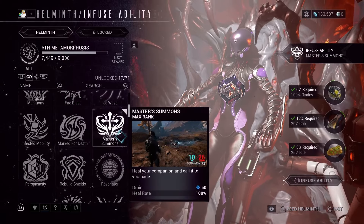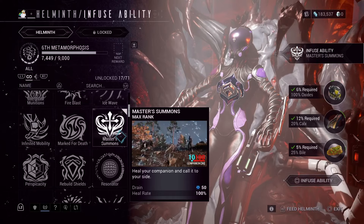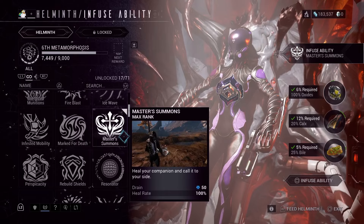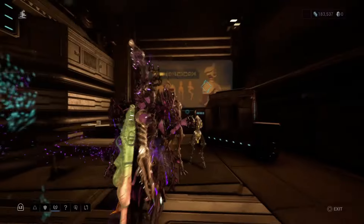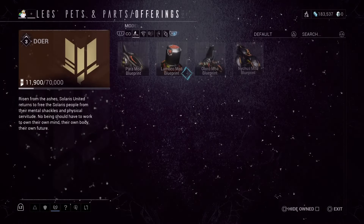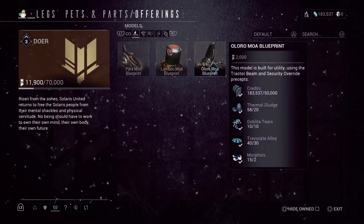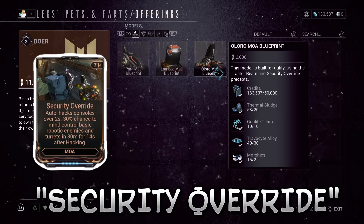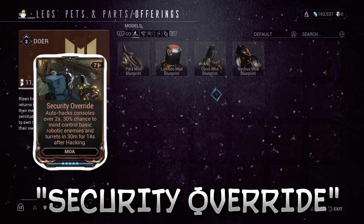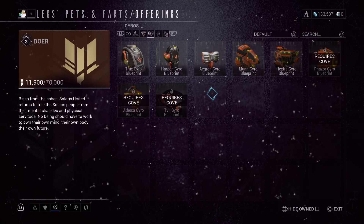I recorded this footage from my Mastery Rank 12 account. I haven't leveled the Helminth very much and Master Summons is available, so I believe it's always available. Reaching Rank 2 with Solaris United, you can purchase the MOA parts you need from Legs. The only part that really matters is the head — the Allura MOA. You get the Security Override mod it comes with, but the rest of the parts can be the cheapest ones since you aren't going to be fighting.